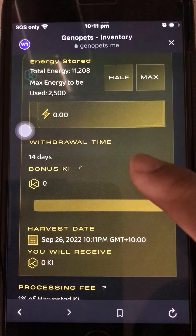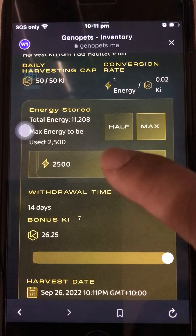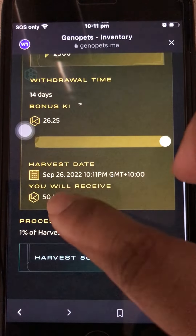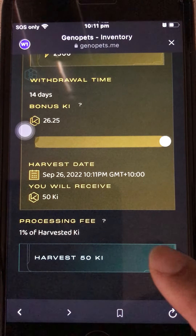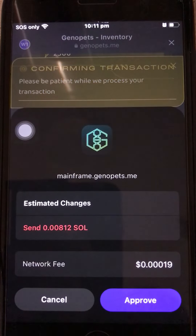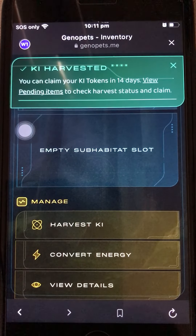In our guild, we harvest after 14 days every day, so we always slide the harvest time to 14 to maximize the bonus. I select the maximum amount, which is 2500, so I can get 50 KEY. Click Harvest — be very patient and wait for the transaction fee approval.